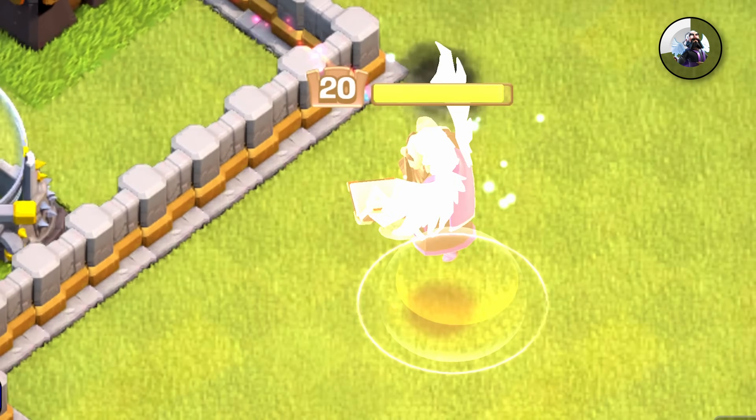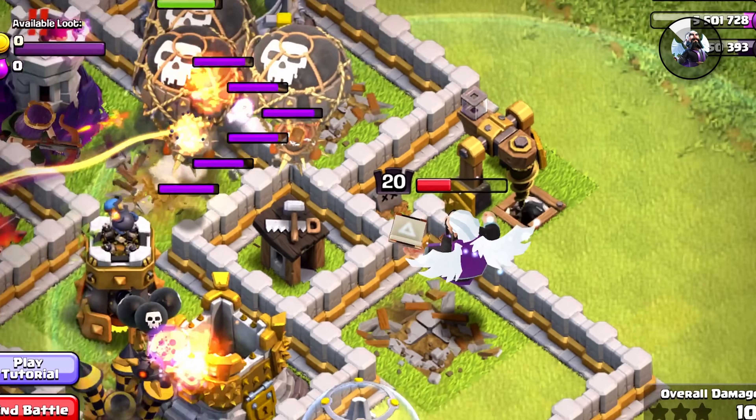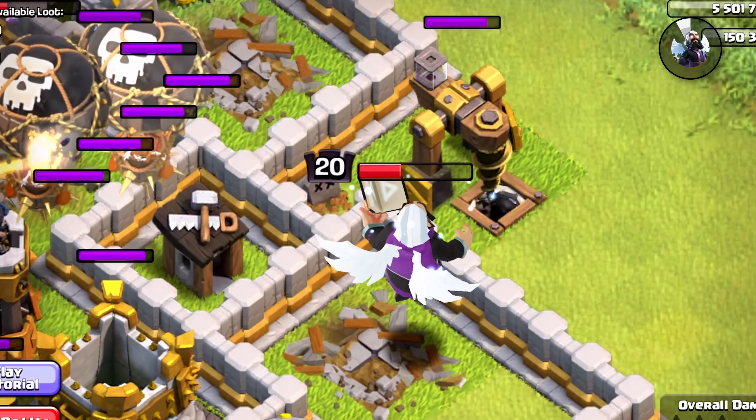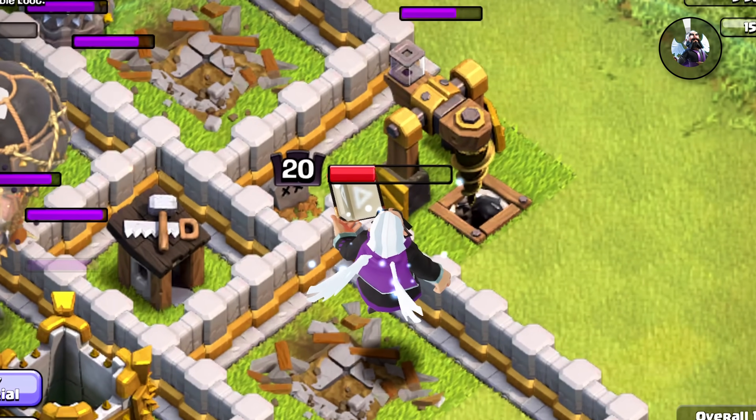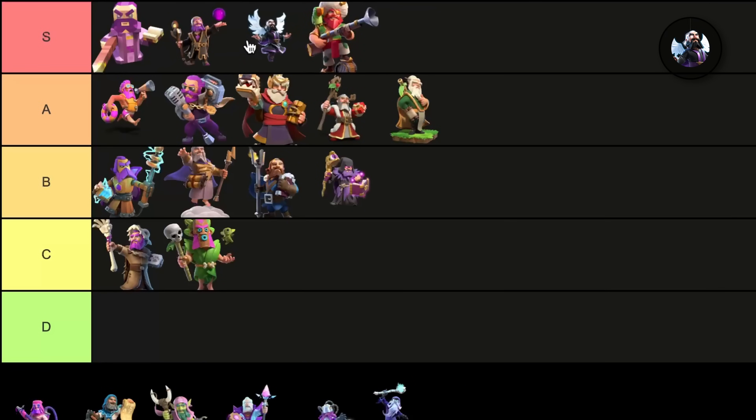He even has that little bubble — well, kind of a big bubble — for his ability animation. The magic set is just an incredibly well-designed set, and they're all legendary, so they've all got so much going for them. Magic Warden is in the S tier. We'll put him right below the Champion Warden.